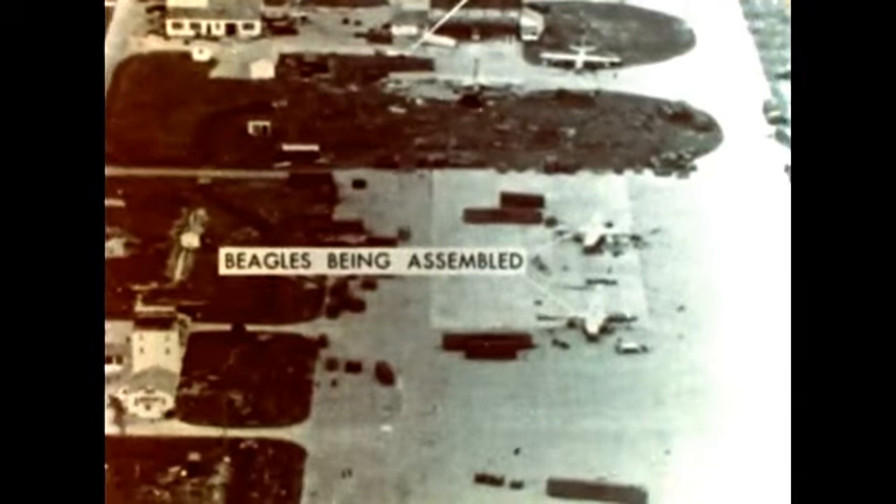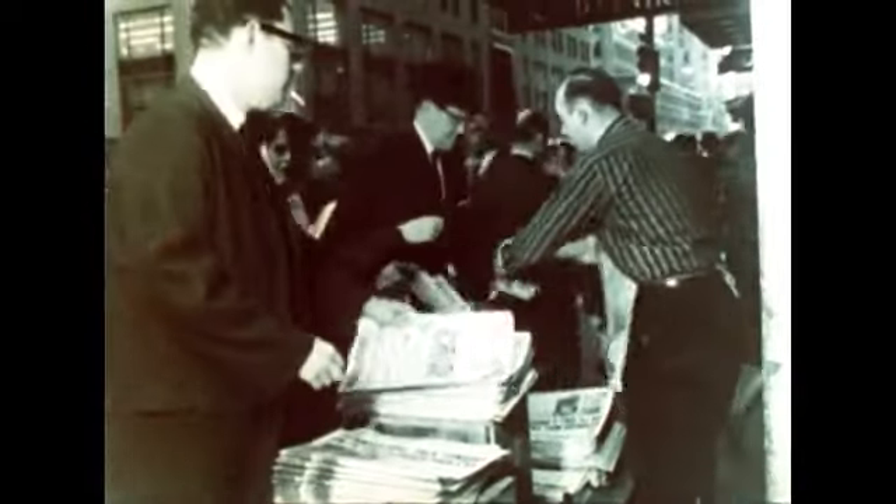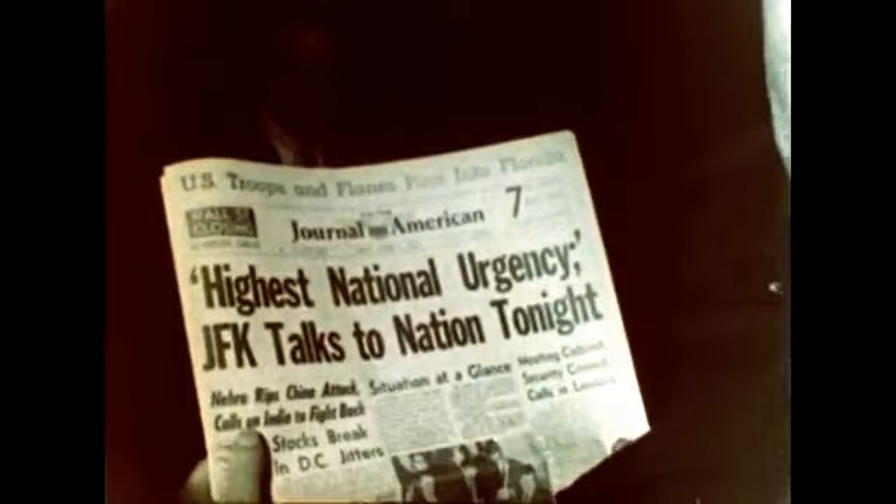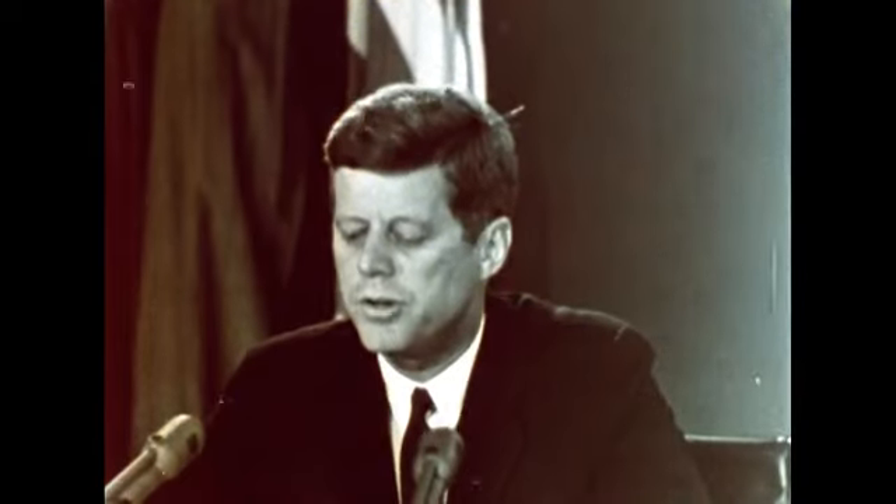The new strategy was suddenly put to the test. In October 1962, aerial reconnaissance photographs revealed that the Soviets were secretly building missile bases in Cuba. The President called an emergency meeting of his top advisors. With missiles at its doorstep, the US was threatened by nuclear weapons for the first time. On October 23rd, President Kennedy went on television: "It shall be the policy of this nation to regard any nuclear missile launched from Cuba against any nation in the Western Hemisphere as an attack by the Soviet Union on the United States, requiring a full retaliatory response upon the Soviet Union."